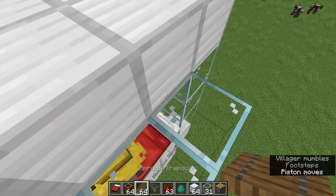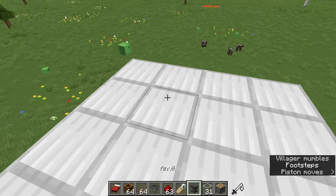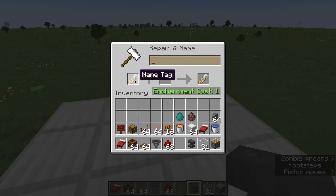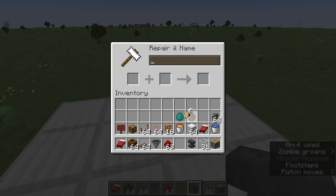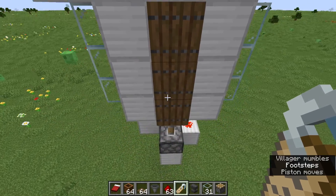Now you want to get hoppers, and an anvil and a name tag. You want to name the name tag anything you want — in this case I'll name it 'subscribe'. Then name the zombie so it won't despawn.